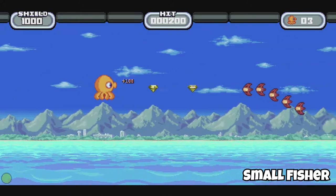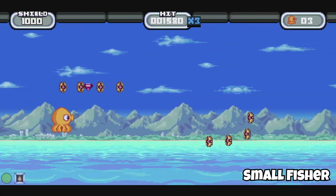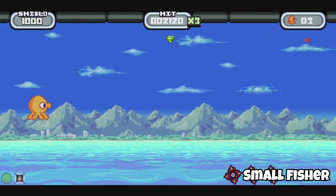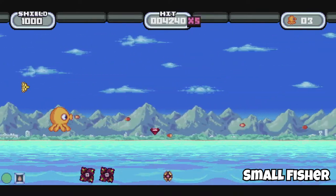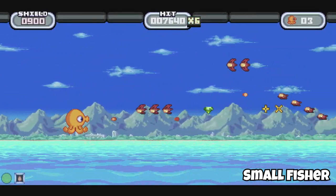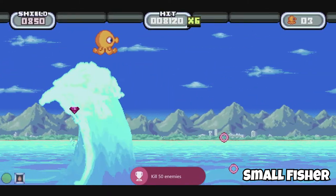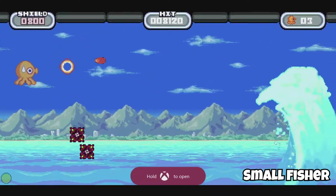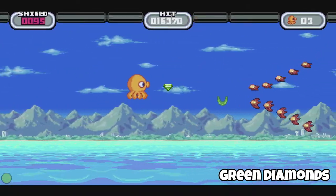The first achievement we're going to be getting is Small Fissure. We'll more than likely unlock this one on our first level. All we have to do is kill 50 aliens — simple, right. Just make sure you clean up as much as possible on the first level. There are way more than 50 enemies on this level so you should easily do it. Many of them do come in groups so you should be able to pick up multiple at once. Blast away and you'll definitely get this one on the first level.